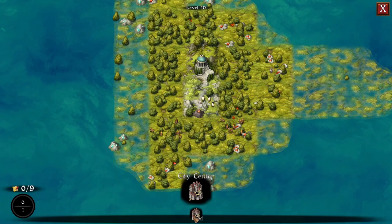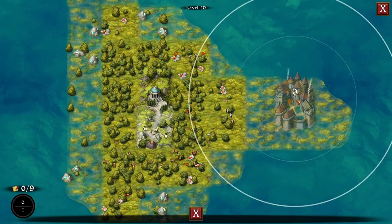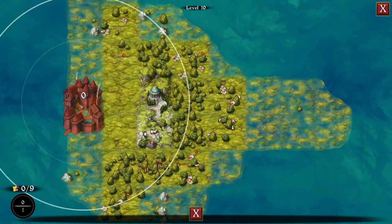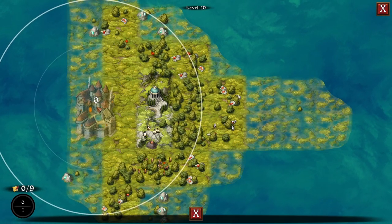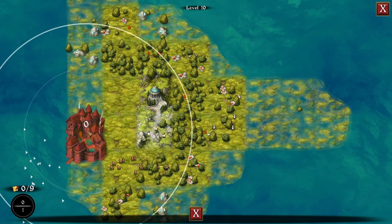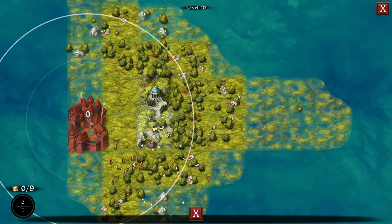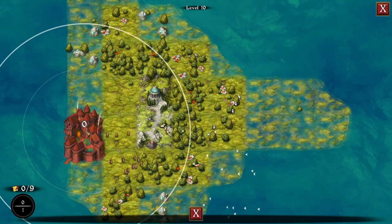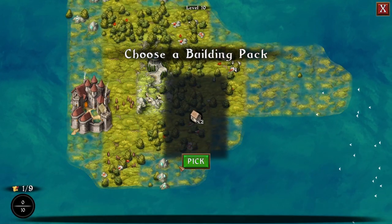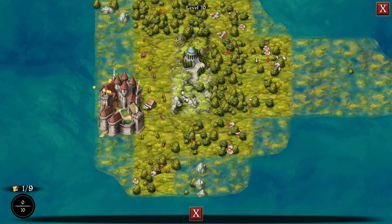Let's do one more and then I want to try one of the advanced levels. This looks like it's going to be a lot of good farming and maybe some mining — you can mine these too. Looks like it's going to be lots of diamond mines. Horses only count as one — that's lame, oh well.